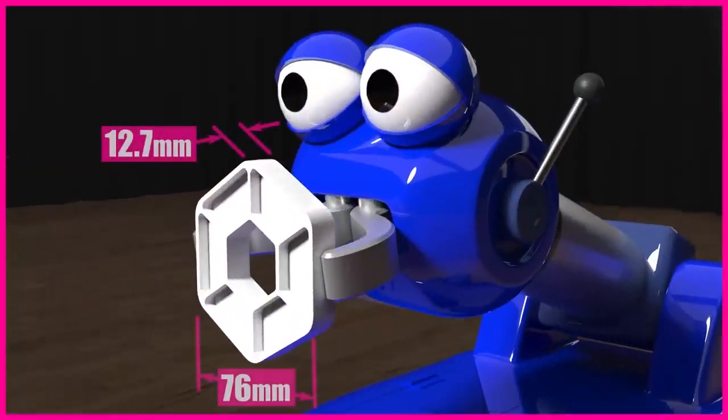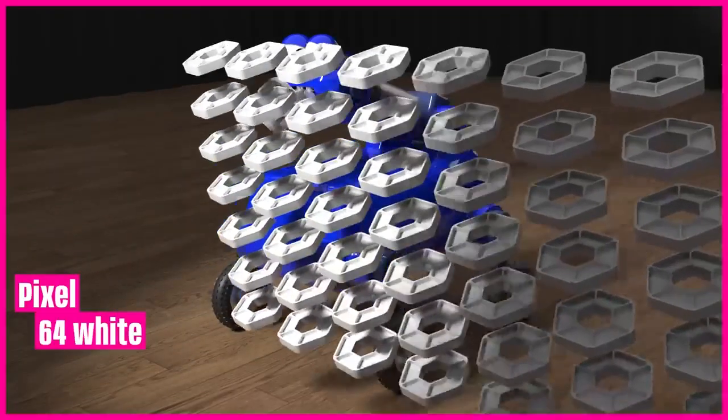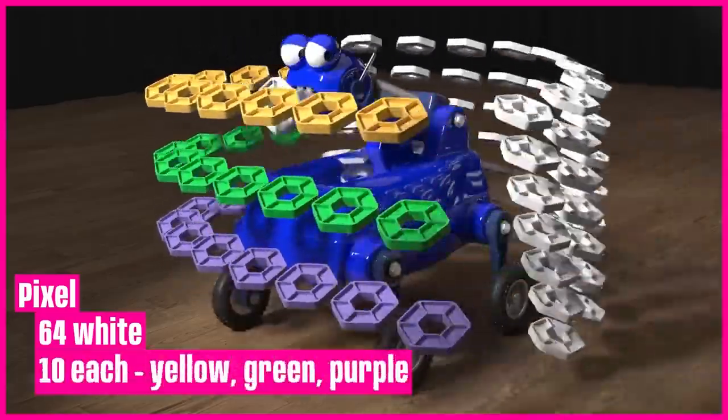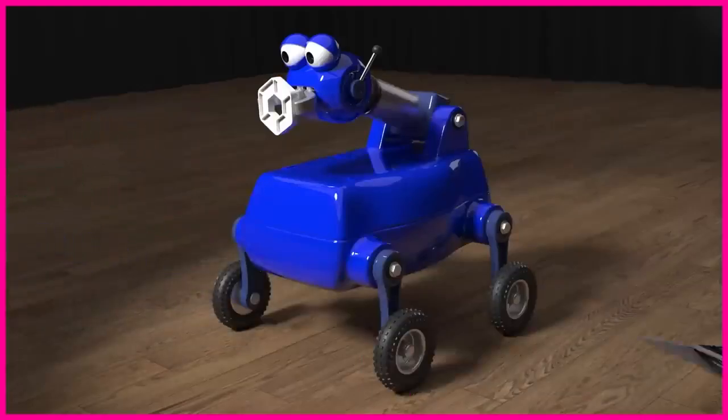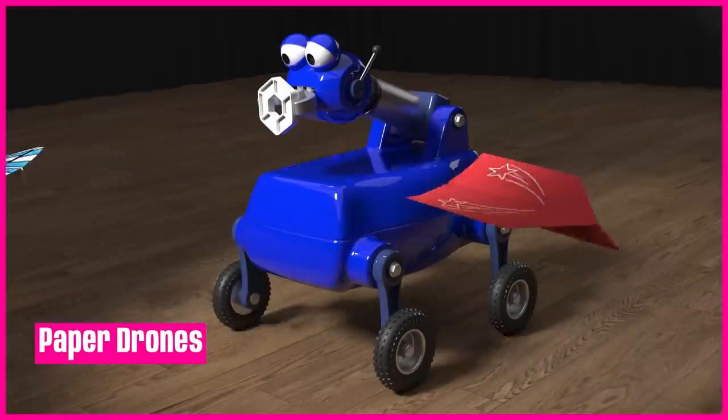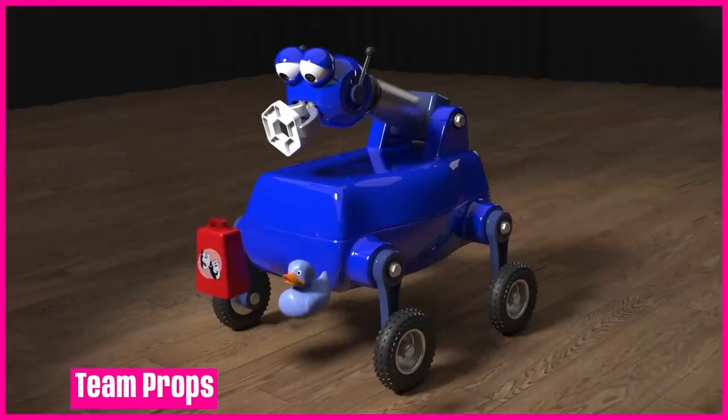The primary scoring element is a plastic hexagonal shape, 3 inches across by one half inch thick. There are 64 white pixels, and 10 each of yellow, green, and purple pixels. Teams may also construct custom game and scoring elements, including paper drones and team props.